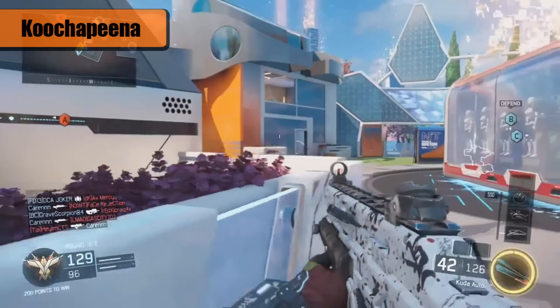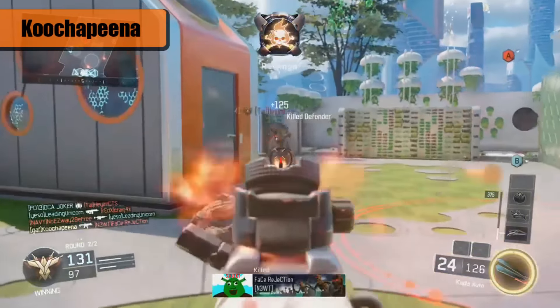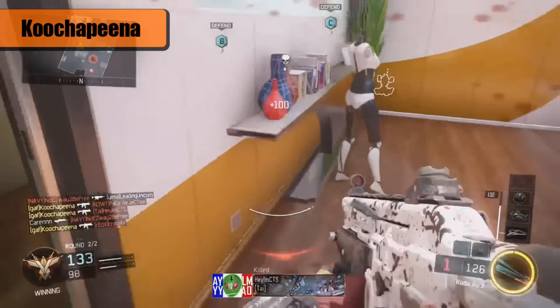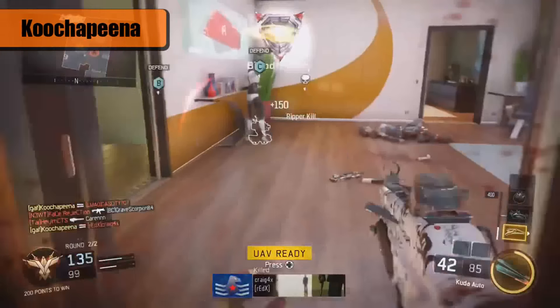Coming in at number four from Kucha Pina — very cool name, I think you've been on a top five before. We are going to stay on nuketown because that's apparently where we live, where we eat breakfast. He's gonna do some work with his CUDA and then he has a charged ripper.